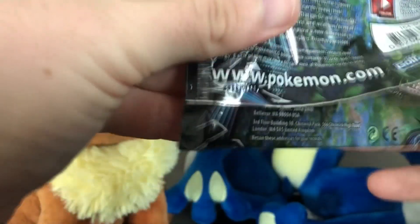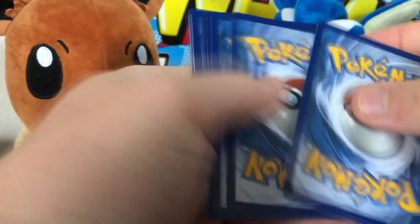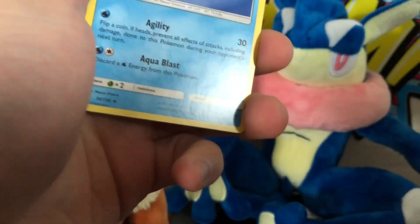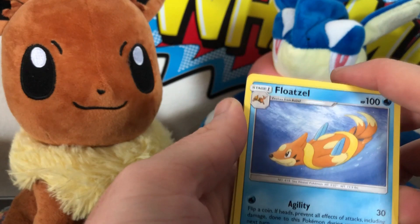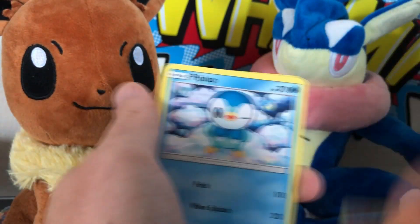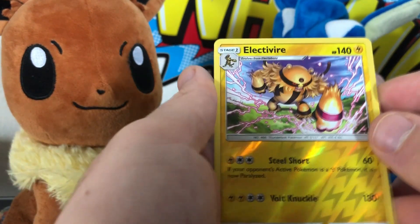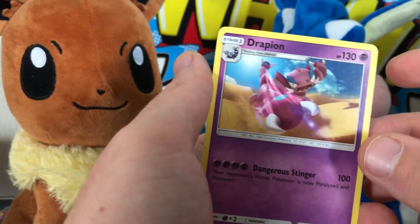I'm trying to grow this channel, so if you could share this video, like it, leave a comment, and give me some feedback I would greatly appreciate it. Here we go — Pack 1: we got Floatzel, Looker's Whistle, Kangaskhan, Shinx, Passimian, Salandit, Piplup, Diglett. We've got a reverse holo rare Electivire, so at least it's not a total bust, and then our rare is a regular Drapion.